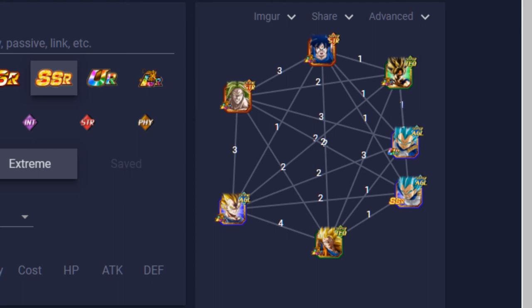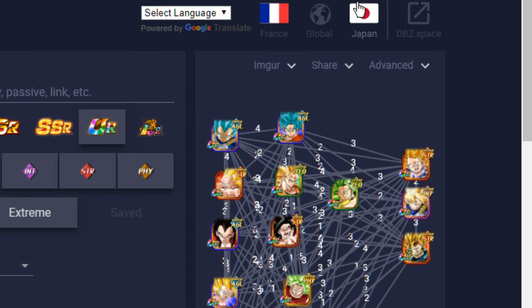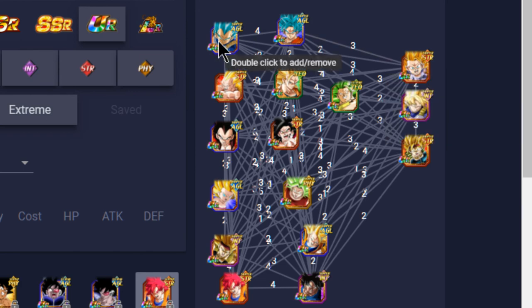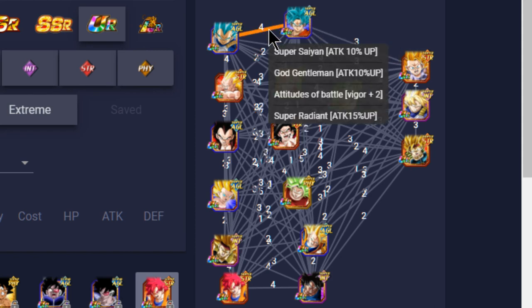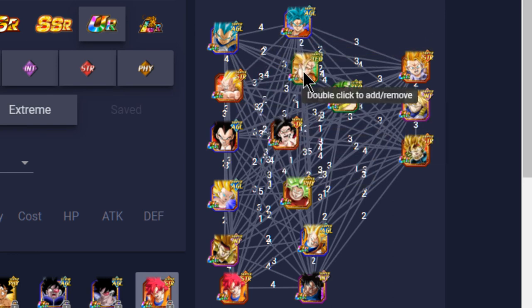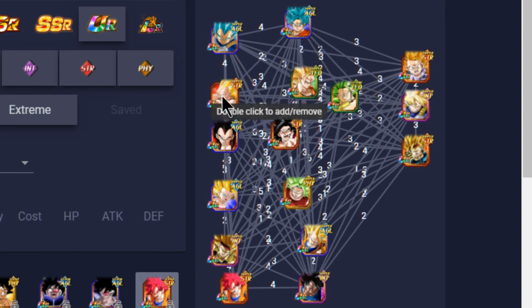Now for my favorite recommended team — there are so many options it's hard to fit them all on screen. Obviously Super Saiyan Blue Vegeta is going next to his best linking buddy in my opinion — the God Goku card. They share four link skills for 35% attack and Ki +2, which is a phenomenal setup. The next pair is the Super Saiyan 3 Goku and Vegeta card — you don't need SS3 Vegeta if you want a harder hitting unit, but Vegeta tanks very well due to his Dokkan awakening.